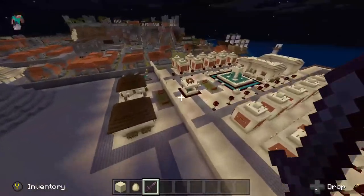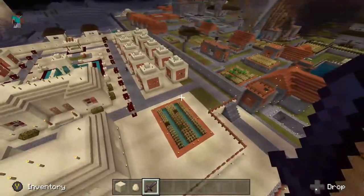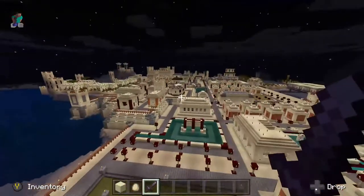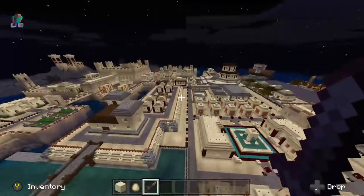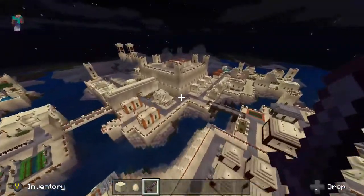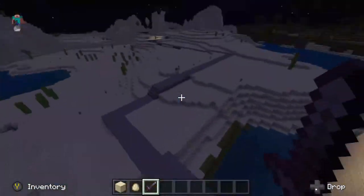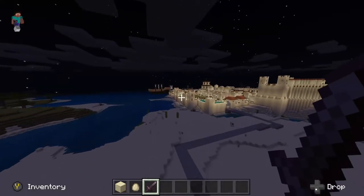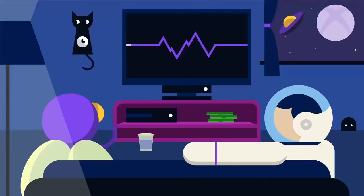So that concludes the tour of the desert slash Egyptian wing of the city. Hope you guys enjoyed. Next time I'm going to show off the medieval section over here. I actually have a bunch of cities — if you leave the city and head out, I have a massive roadway that connects all the different cities together. In the future I guess I'll show off some of those. So if you leave the city, you can see there are these roadways and you can just kind of follow these forever — they branch out into different cities. But that's it for today; I'm going to leave it here. So I hope you enjoyed. Thank you.